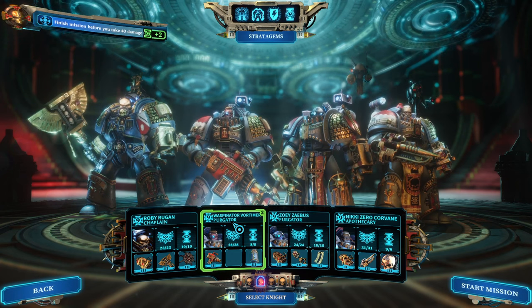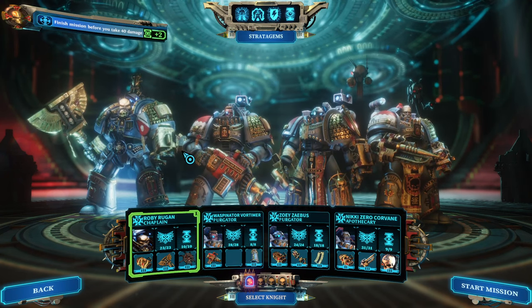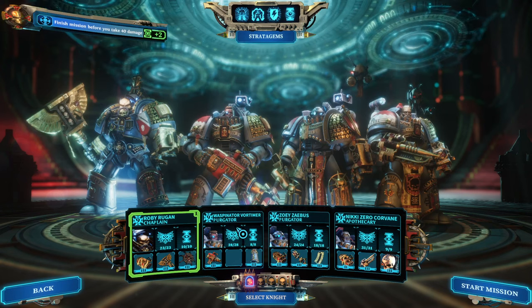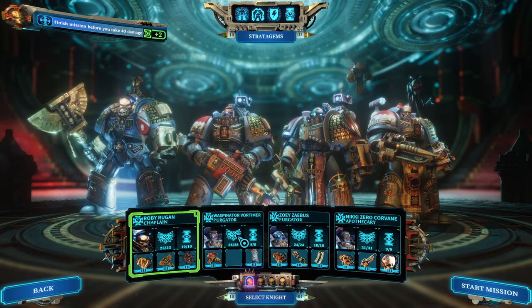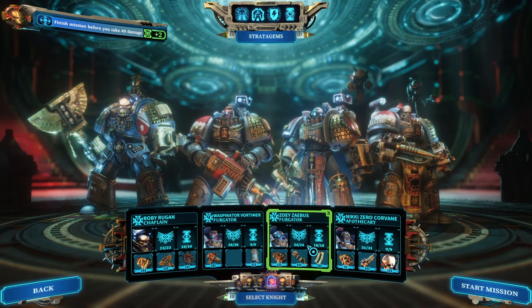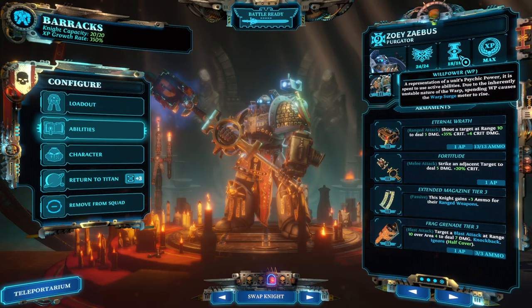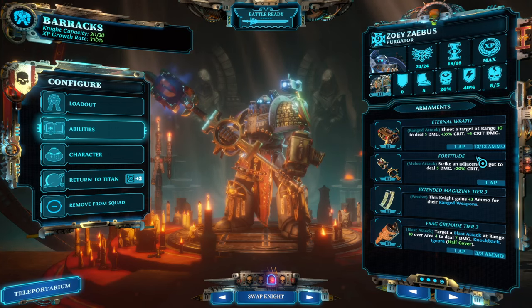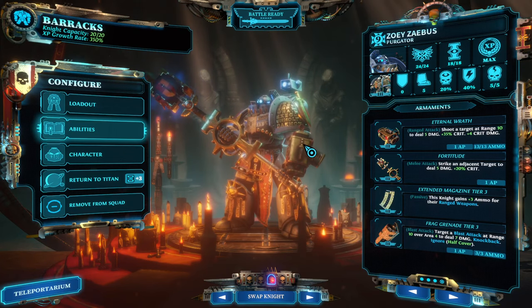Let's go through my team setup and what everybody's role is, then we'll see some game footage. From left to right, to pull this off you will need two purgators — technically others would work, you could use a chaplain and a purgator — but in a nutshell you have one support purgator and one damage-dealing purgator. The support purgator wants as much willpower as possible, as big an ammo clip as possible, and to reload as often as possible for free without spending actions.